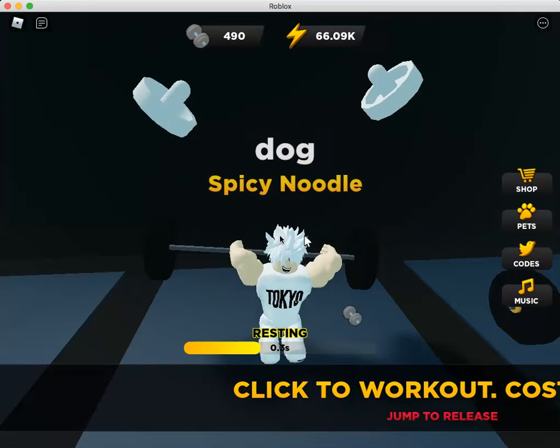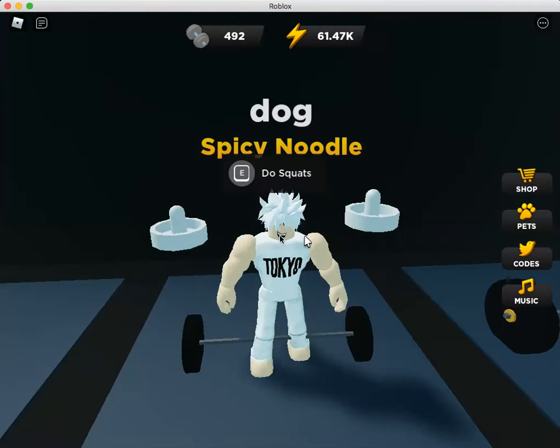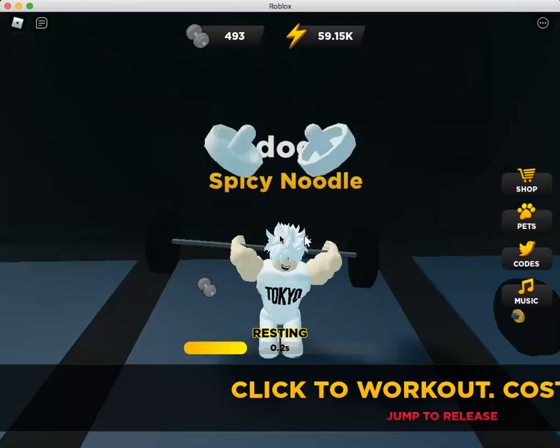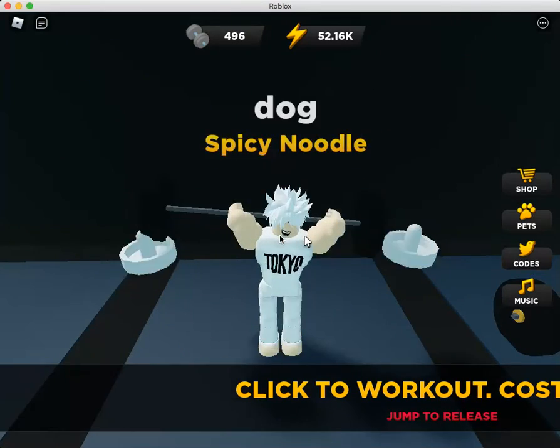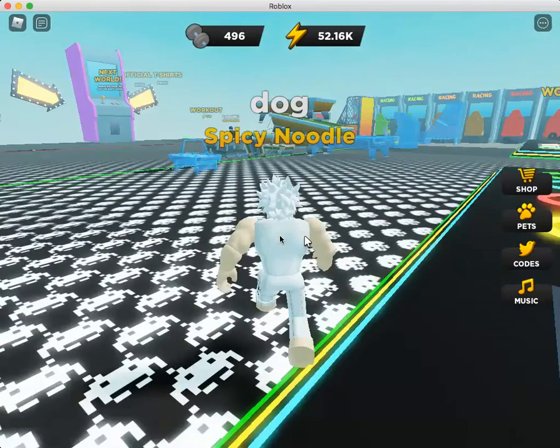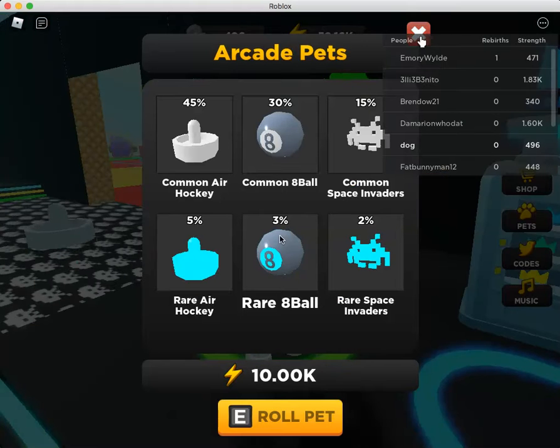It says down there 'jump to release' so I'm just gonna jump like that. Oh yeah, I forgot to tell you guys — there are pets! I'm going over to the pet shop right now.